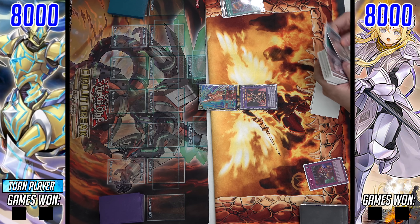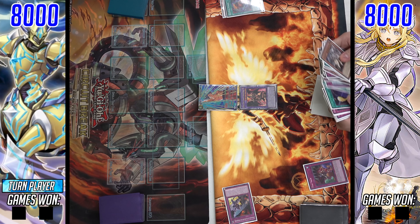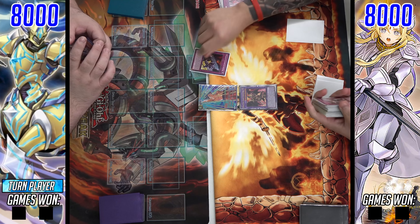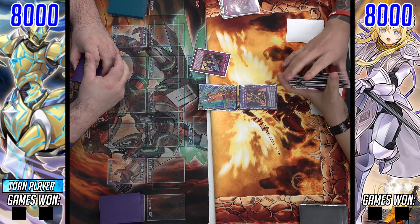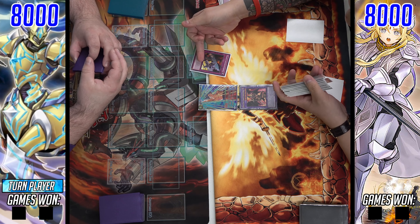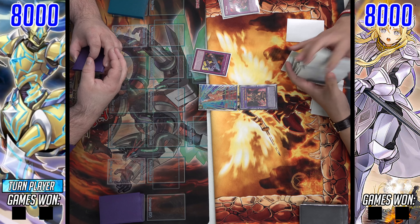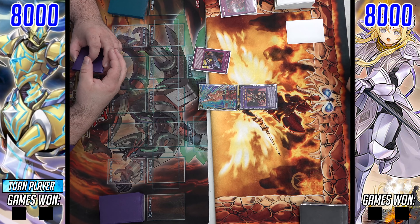A pretty fair and balanced turn here for our Dogmatica Busterblader player, starting with Dragoon and then Trap Tricking for the Busterblader trap. Pretty fair and balanced. So he's basically going to be able to go for the Buster Lock here.